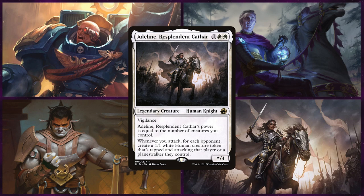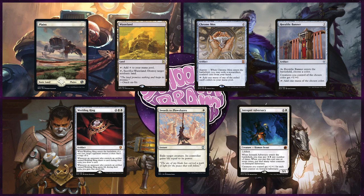He'll keep an opening hand of Plains, Wasteland, Chrome Mox, Heraldic Banner, Wedding Ring, Swords to Plowshares, and Intrepid Adversary.